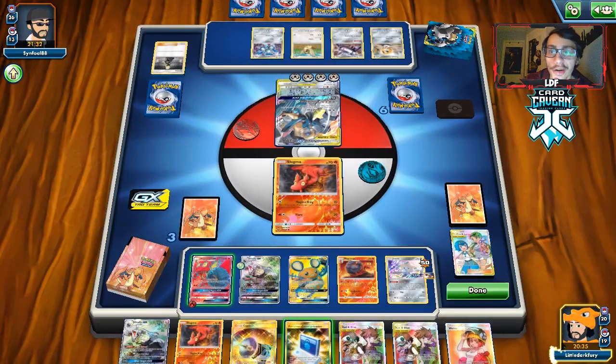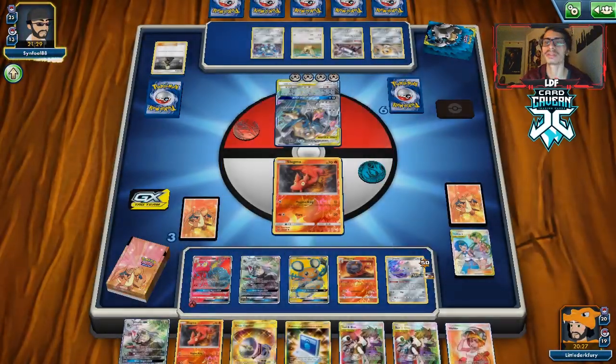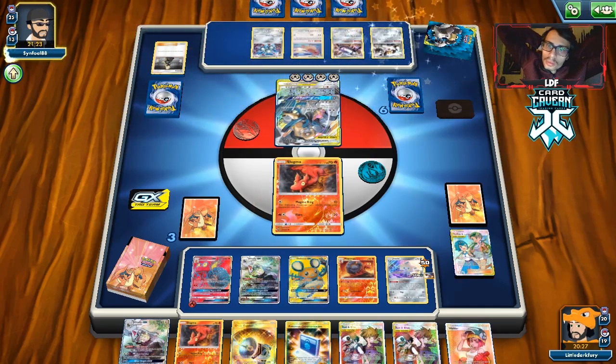I'm just going to fully heal the Makargo because why not. We can get a PokéCom with Smooth Over — I think we'll do that to guarantee the PokéCom which will get us the Victini. I might even just switch to the other Slugma too. So we can Jirachi for Giant Hearth — that's pretty much the idea. Unless he drops something — well I guess we can still Marshadow. We'll hold the PokéCom and pass.